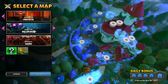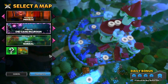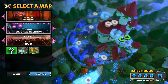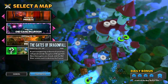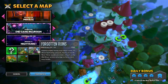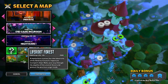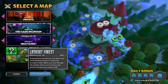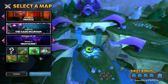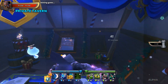Looking at incursions: regular incursions on normal only has Forest Crossroads with no sub objective. Hard adds the Ramparts — no sub objective. Insane adds the Gates of Dragonfall — no sub objective. Nightmare One finally gives us two maps with sub objectives: Forgotten Ruins and Life Root Forest. Life Root is everyone's go-to grinder, but on incursion it has no ogres. Forgotten Ruins has an abundance of ogres.